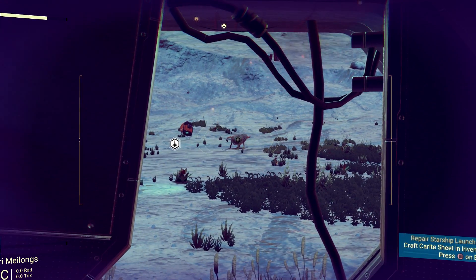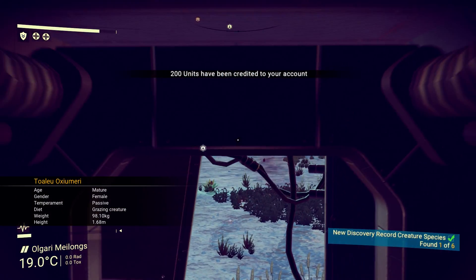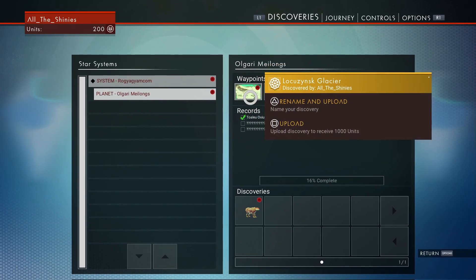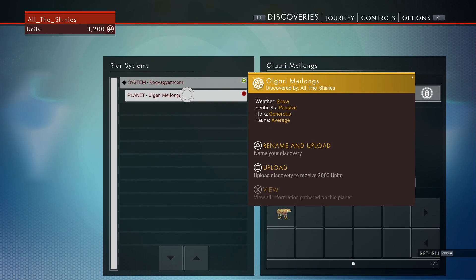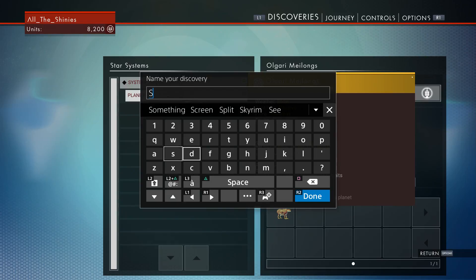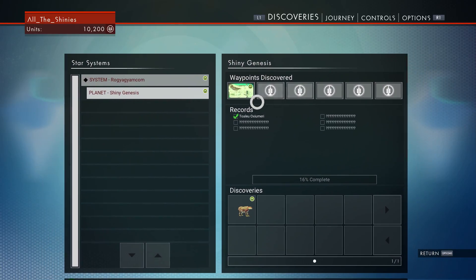Scan that creature — we can get some credits by uploading my discoveries. Let's upload all this. I don't want to change the names — well, I'll change this one. I want it to be a shiny planet. We'll call it Shiny Genesis. Sure, that works for me.